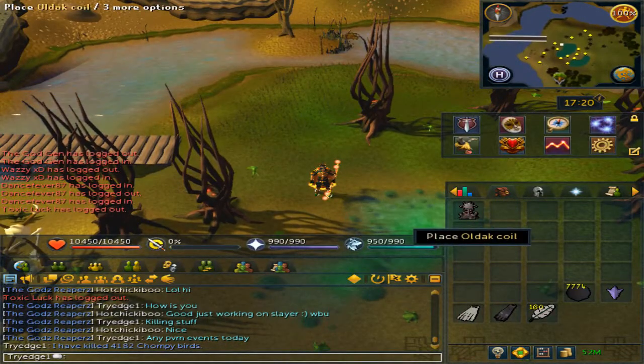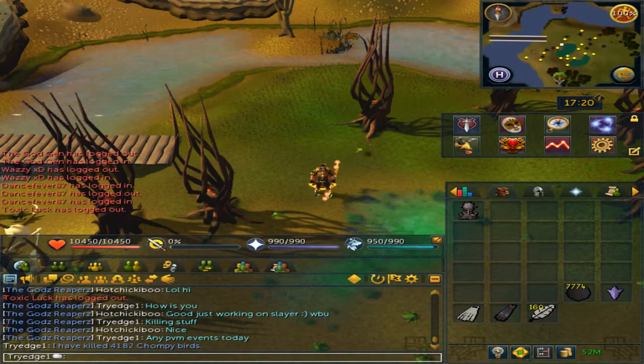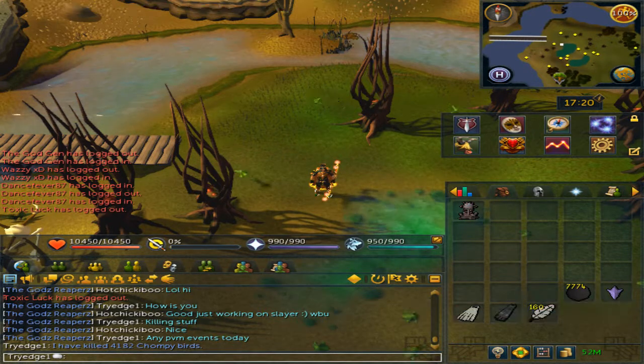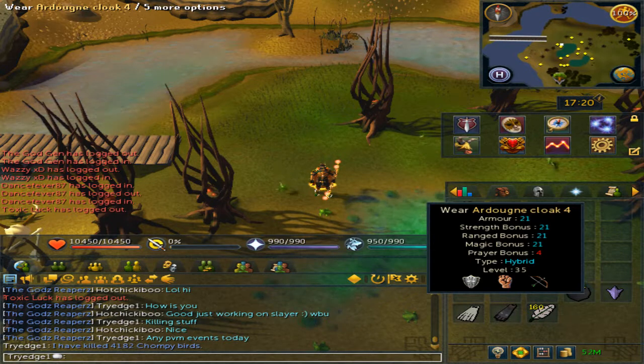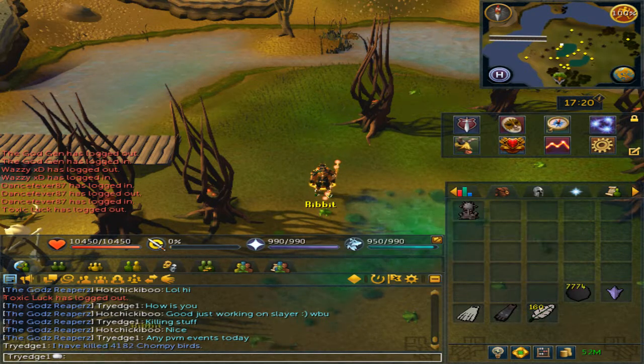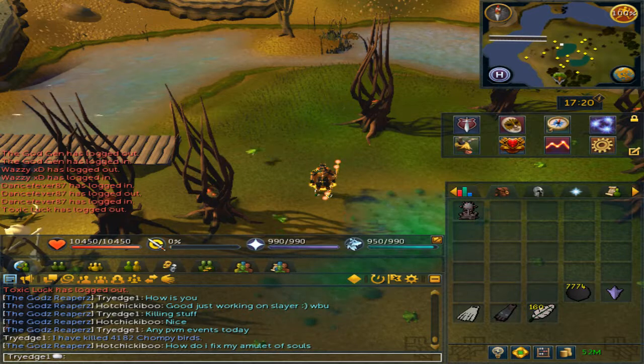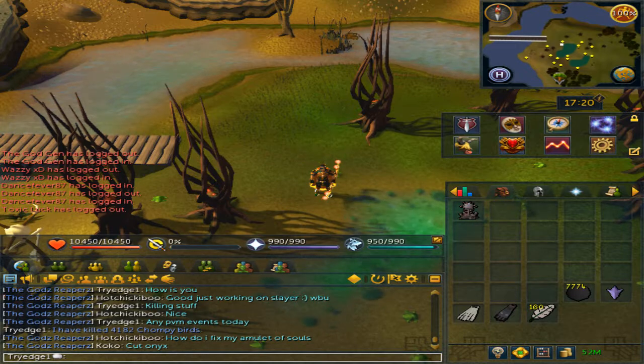You will need an Ogre cannon, cannonballs, access to Prifddinas, and any tier of Ardougne cloak, which you can get by completing the tasks. The easy cloak gives a 25% chance of an extra Chompy spawn, the medium gives 50%, the hard gives 75%, and the elite gives a 100% chance to spawn an additional Chompy.